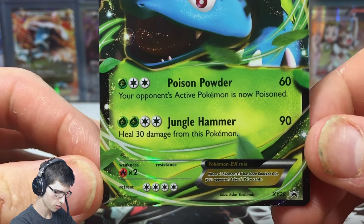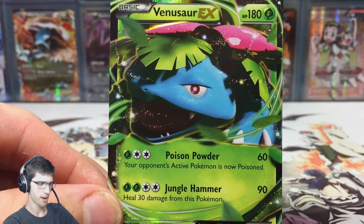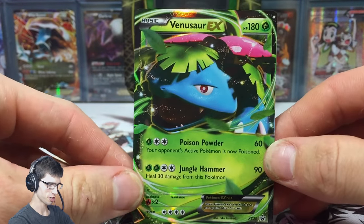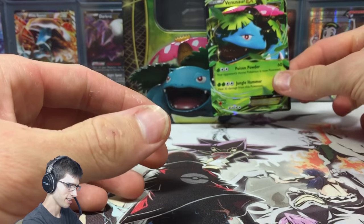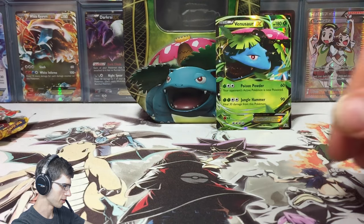This Venusaur EX has Poison Powder and Jungle Hammer. I remember back when this first came out, I was watching King Nappy — he was streaming some TCGO and using this Venusaur with Jungle Hammer. I thought that was pretty sweet. Not bad at all, and it popped out quite nicely.